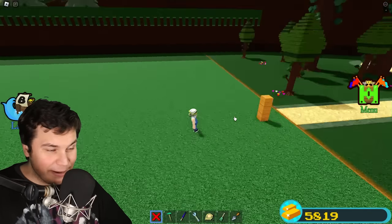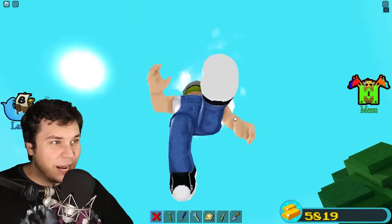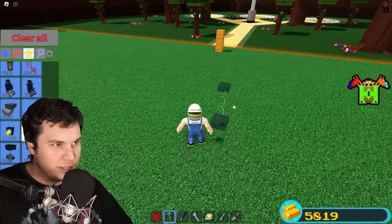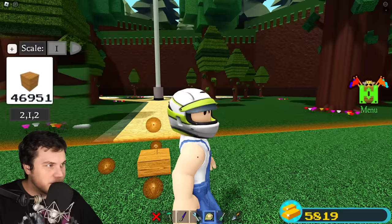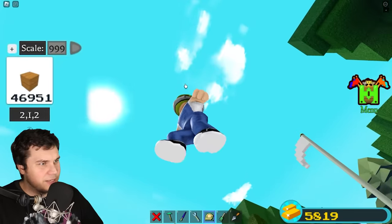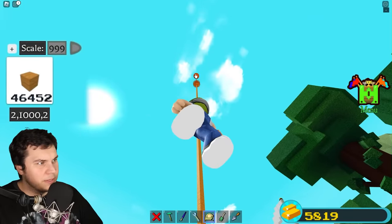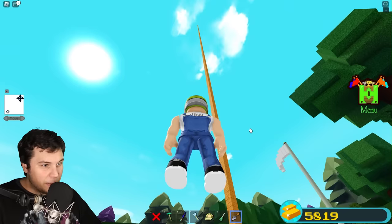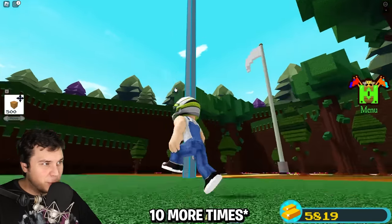Apparently, what we're gonna have to do is build a gigantic tower that is exactly 5,000 meters big, so that way we can actually place this block. If I set this to 1 and set this to 999 and then scale this up — oh, it's doing stuff! And there you go! It's exactly 1,000 blocks. Now apparently we need to do this 5 more times.